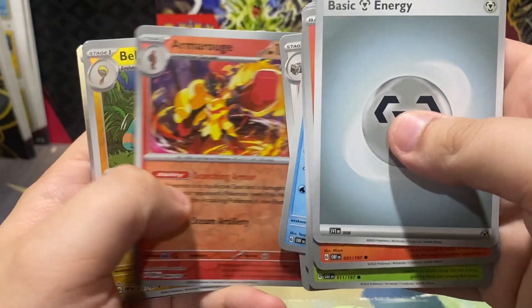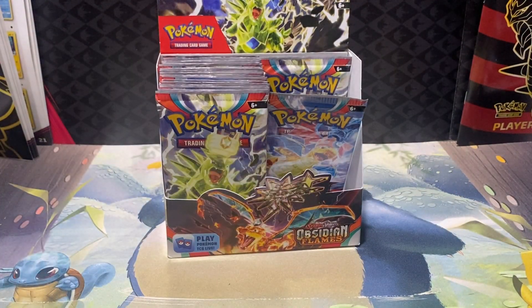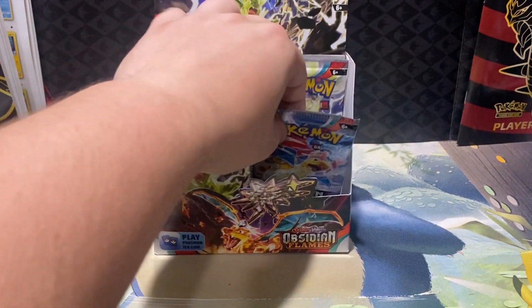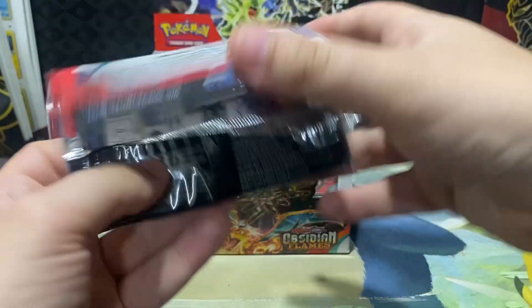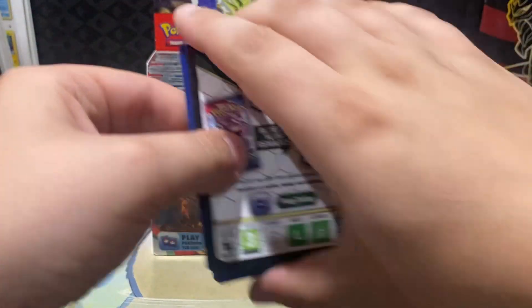Nymble, Phantump, Lounea, Armarouge, Bellibolt, and Orthworm — we've got about three or four packs left before the halfway point.